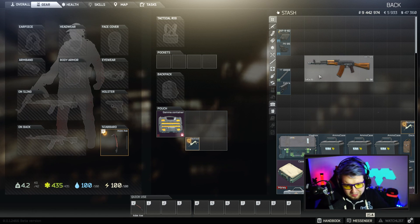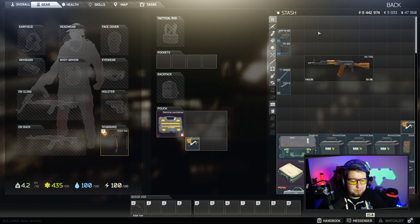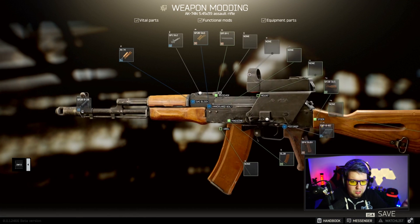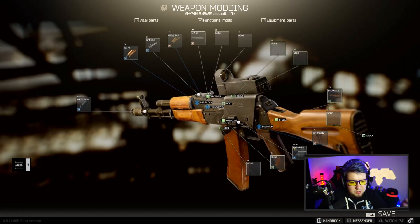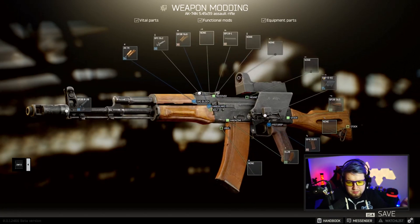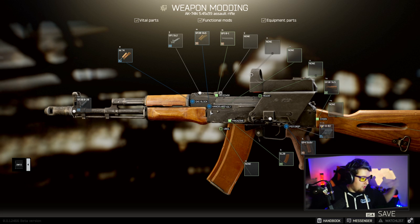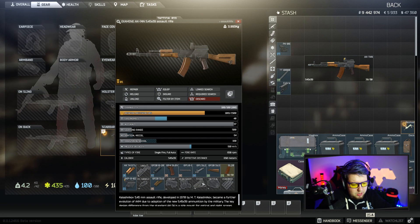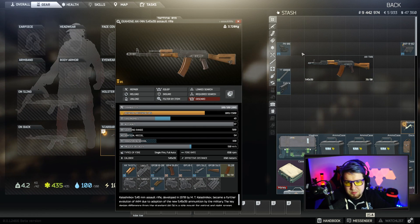Coming in at level 1 traders, there isn't really a whole lot you can do with the 74N. What you can do is put this little EKP sight on there which comes from Prapor. So at least you have an optic — you're not looking through iron sights. That just slaps right on there straight onto the 74N. That's it, ready to go. You're out the door with that setup and you just have your little optic ready to go.